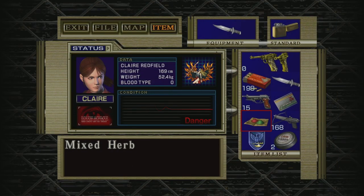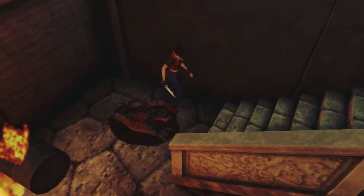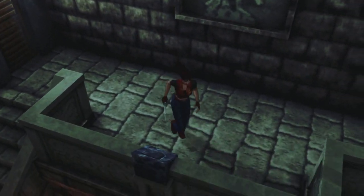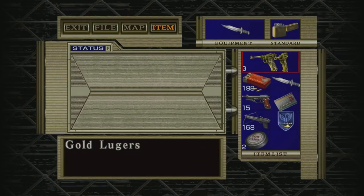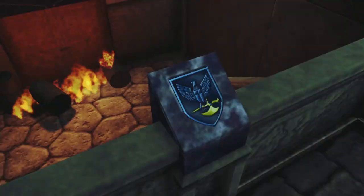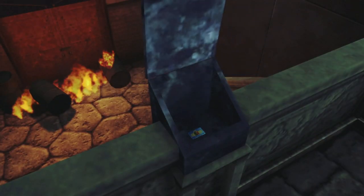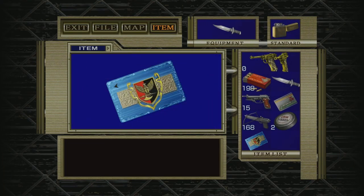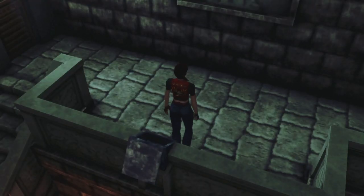That's what we call ammo preservation, and much better. Unfortunately, we're literally seconds from an item box, but hey. So stick you in there, a little bit like so, and that will give us this wonderful, wonderful new emblem card. Delicious.